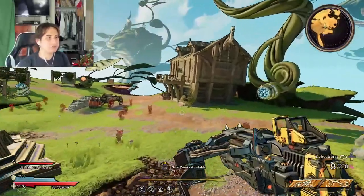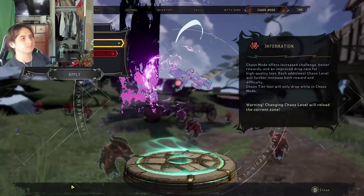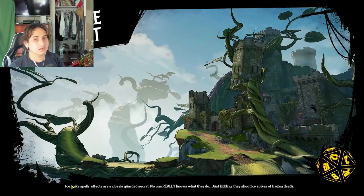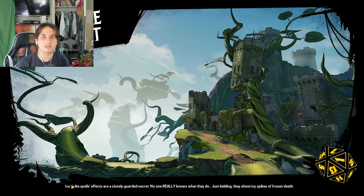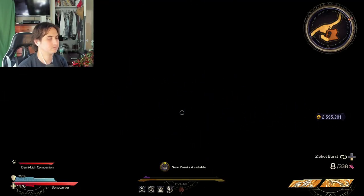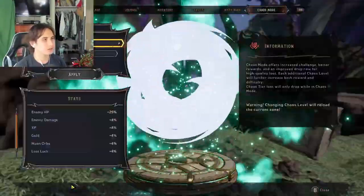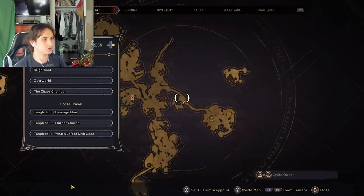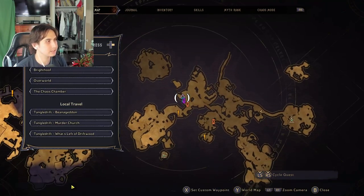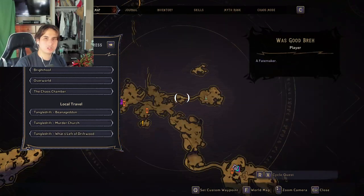Instead of fast traveling back to Bright Hoof and just turning around and going to that portal, you can simply change your chaos mode — you need to have chaos mode unlocked, meaning you have to beat the game once. If you turn it on, it spawns you at this fast travel location that's not even marked on the map. The closest marked fast travel is called 'What's Left of Driftwood' — keep that in mind.